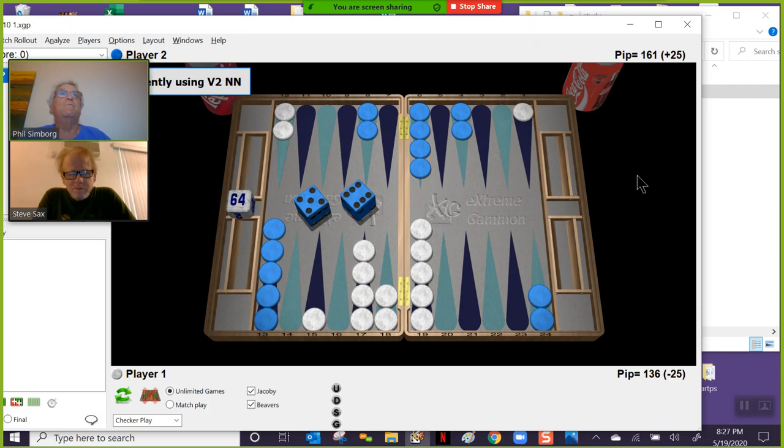This is a pretty simple, common situation where blue has a 6-5 to play. So Steve, take it away — tell me what you think you would do and why. Well, obviously there are only two choices: you can bring two down, or you can slot the bar and hit.